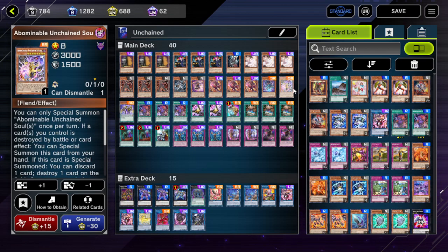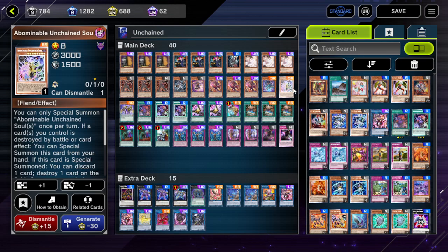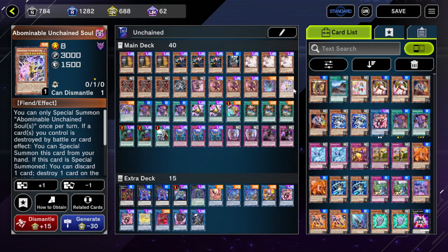One Abominable Unchained Soul is your main extender monster — this card can win you the game. When special summoned you can discard one card from your hand and pop a card on the field, non-targeting. It can only be special summoned once per turn. If this card is destroyed by battle or card effect during the end phase, you can special summon it back. Also, if a card gets destroyed while this card is in your hand, you can special summon it from your hand. It's a good extender, not a real brick, and it's a 3000 ATK body — run it, but only at one.